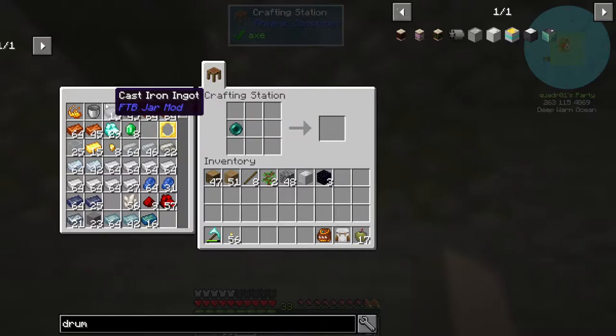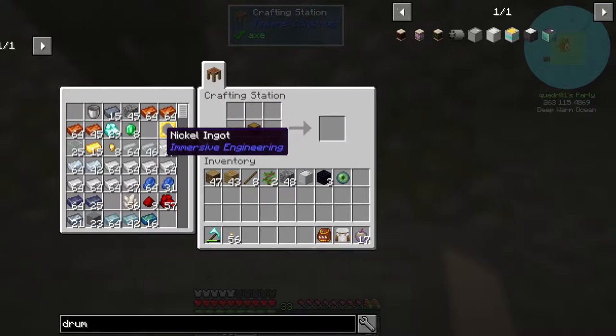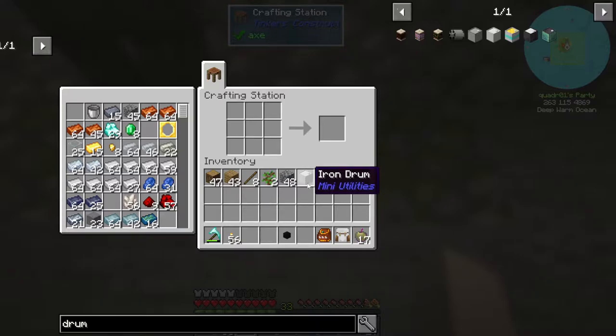So let's get this guy. And then we need a hopper. I believe it's like this — and a boop. Awesome. I should have made the stone drum. This doesn't say how much it's holding.